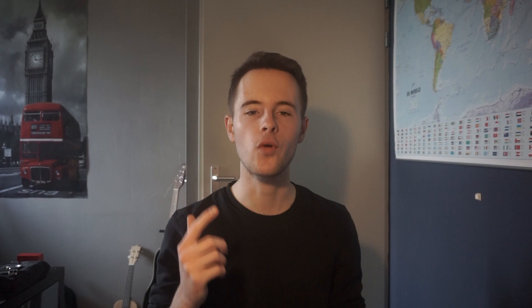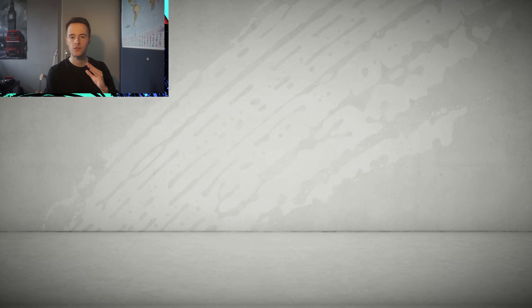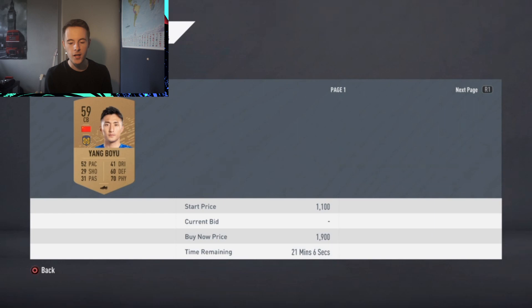Without further ado, let's jump right into this video. This method is actually very simple — all you have to do is open bronze packs. You might have heard of the bronze pack method before; it is probably the most effective way to get coins. You are guaranteed to get profit from almost every single pack, as I'm opening one right here on screen.